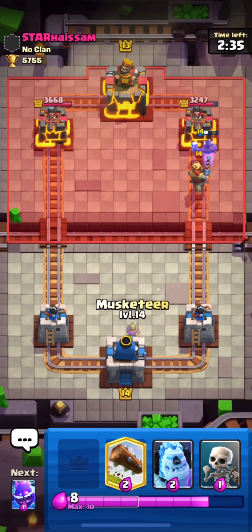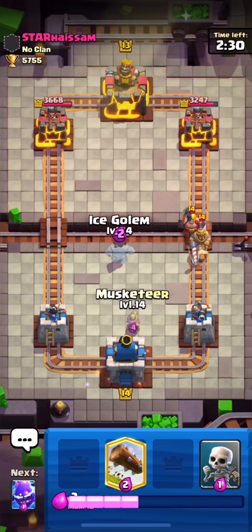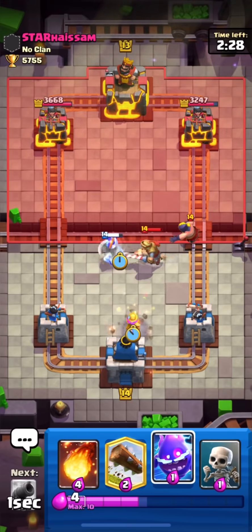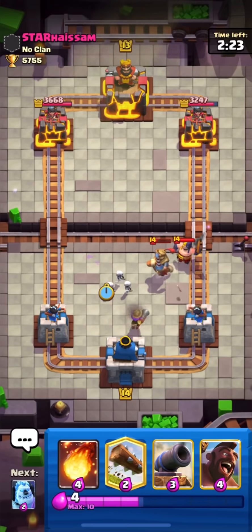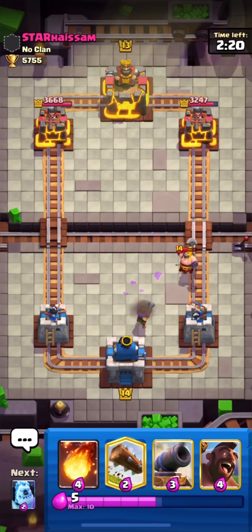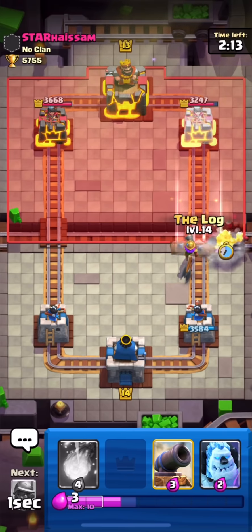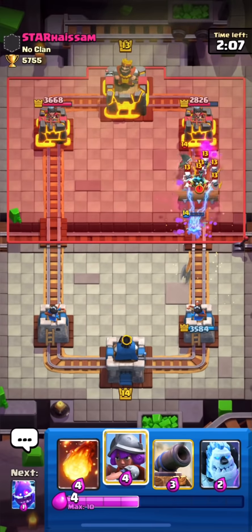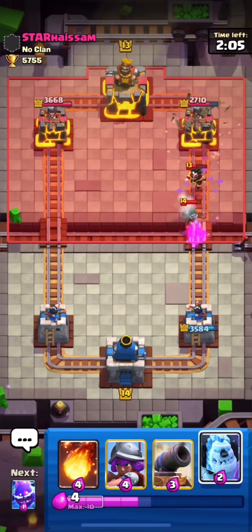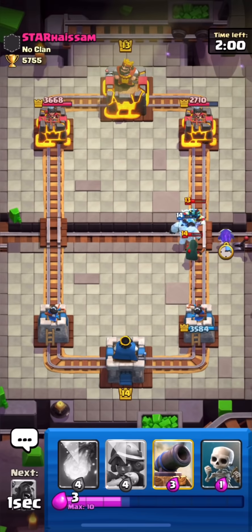I'll show you the different — the mad decks — which they play here, and I will also troll them with my max account. He has a hog, prince, and executioner in hand. This is a typical mid ladder deck. You can't really predict what they'll play, as they can be playing anything — any combination. We can see split army, bandit, electro — that's why you can't predict mid ladder decks.